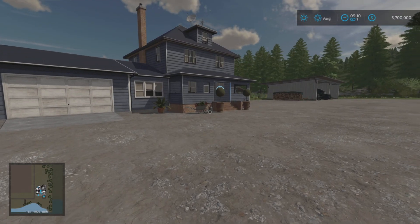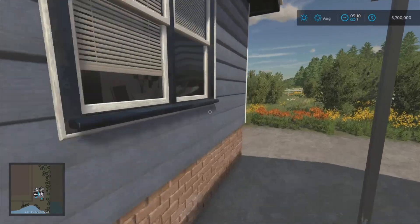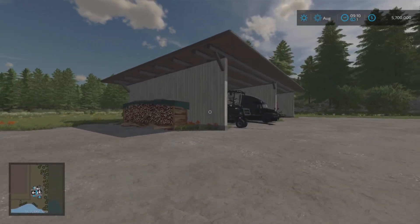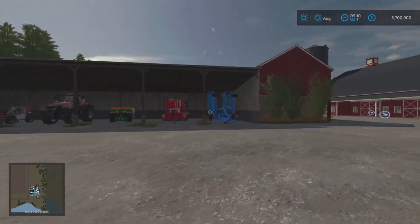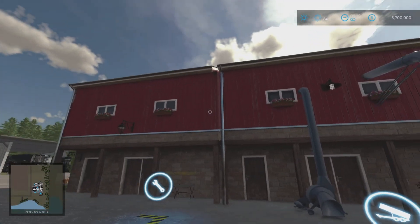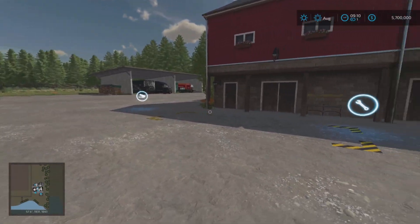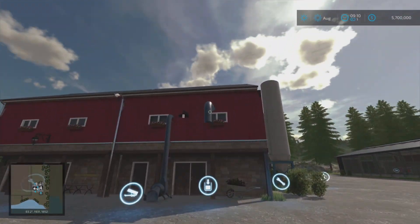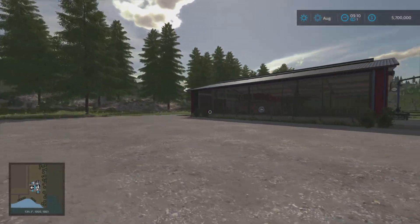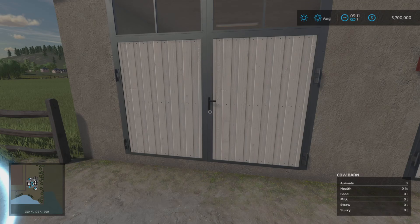Back on the US version: the farmhouse has a sleep trigger at the front and a wardrobe function around the back. We've got the pickup under a little carport porch, and lots of shed space with all our equipment. Over here — checking field info — this is the farm production. These two buildings look like one but there's a slight gap: farm production on the left, farm supply on the right. Pallets are spawned there and you can manage productions.